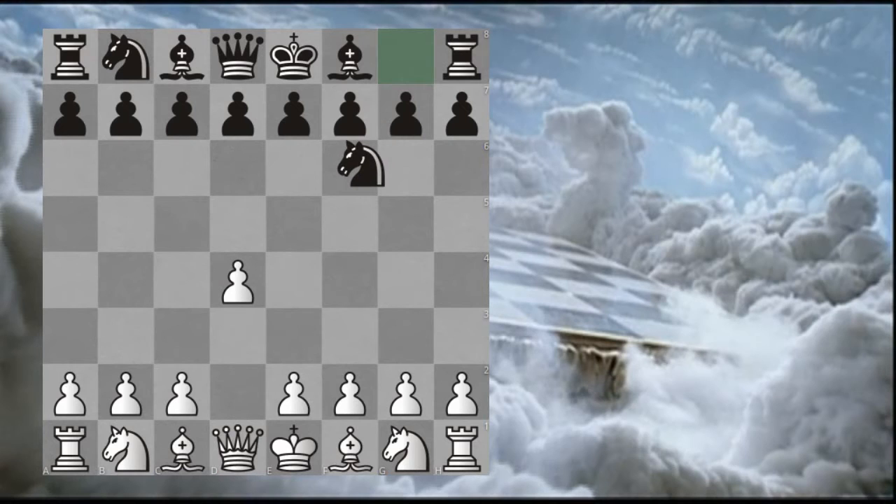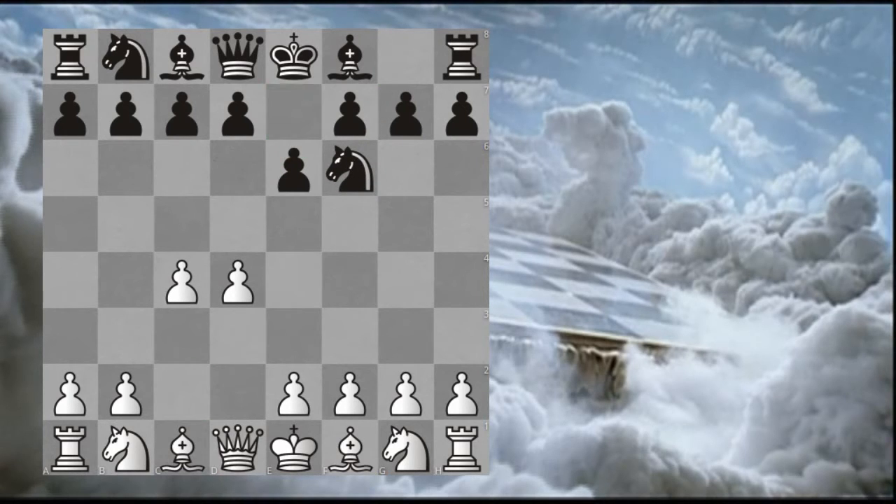D4, Knight to F6, C4, E6, Knight to C3, Bishop to B4. We have a Nimzo-Indian on the chessboard.